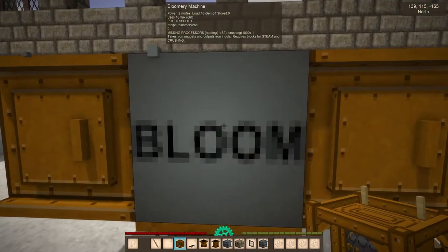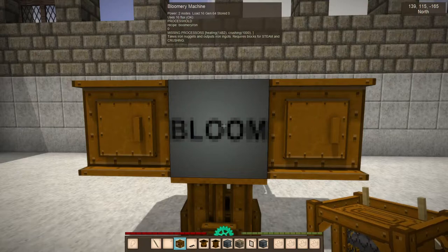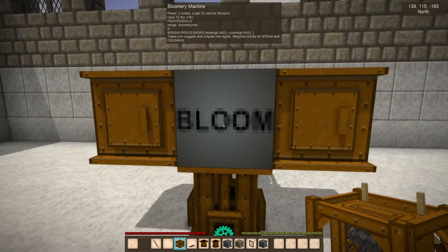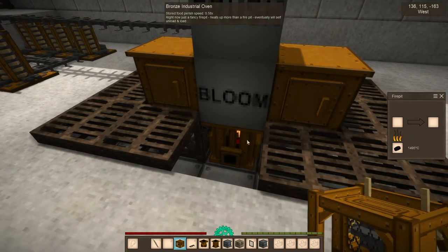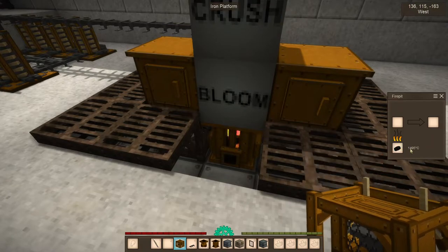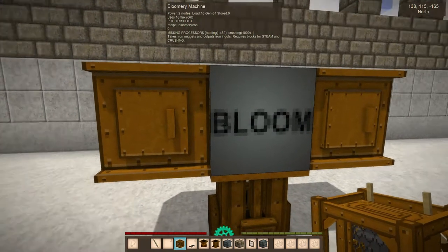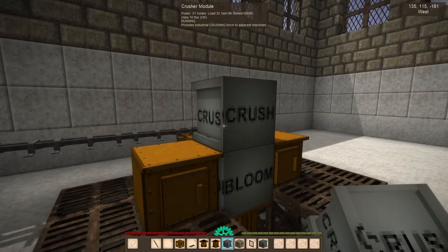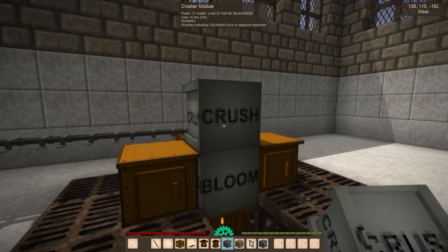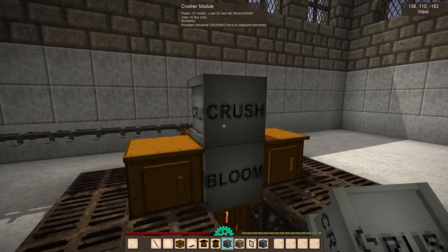It says 'process hold', and you can see it says missing processors: heating 1482 and crushing 1000. So the heating means it needs 1482 degrees of heat, which — if you put charcoal in the bronze industrial oven, which has a heat bonus — you will get just enough heat to run. Then it says you need crushing, which is done by this crushing block. It provides 1000 crushing force if it has power.